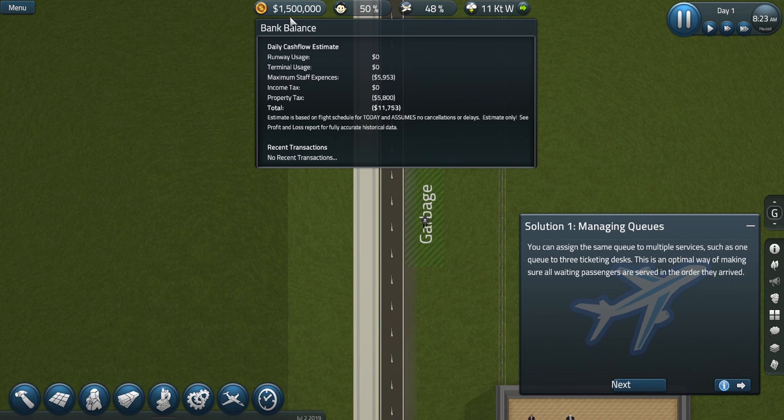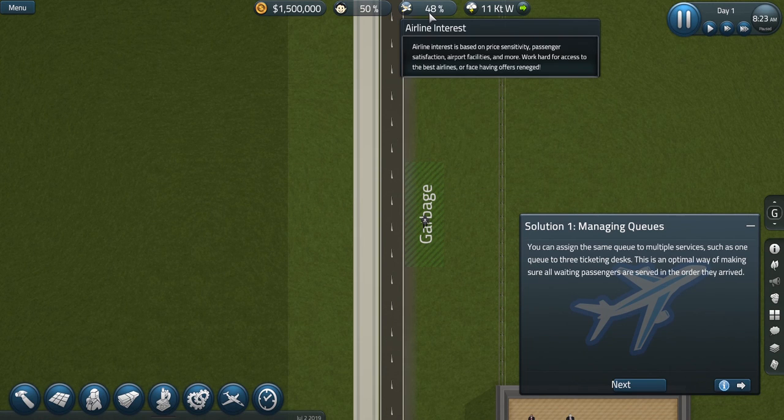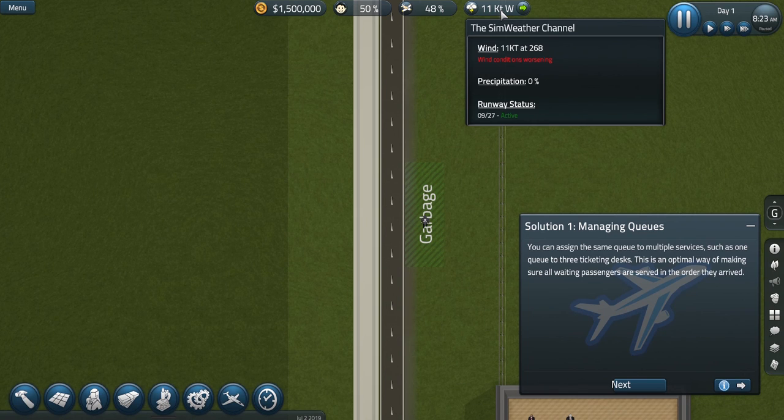I have staff, property taxes. So basically right now we're making no money because all we have is staff and property taxes and we're not having any planes or passengers. We don't have any. Arrivals, departures, airline executives, arrivals with connections, successful departures, missed departures, airline interest, and then weather.